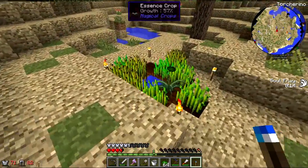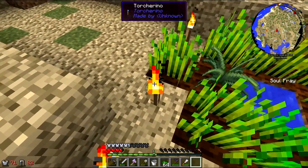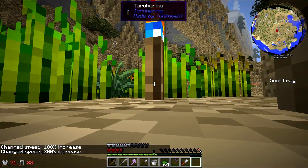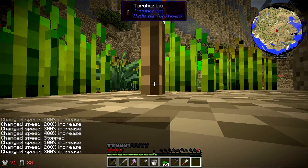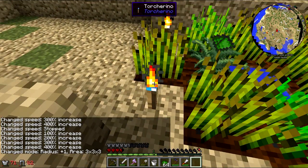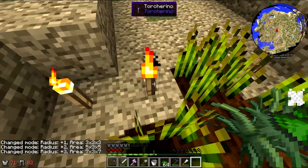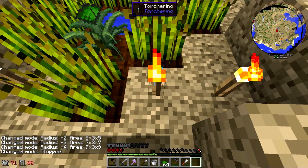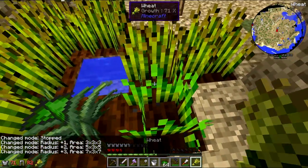Let's just place this guy right here. We're going to shift right-click on him — change speed 100 increase. Now we're going to want to change the radius. Oh, that's 200 — whoa, this thing goes super high! How high does it go? 400! But now I need to increase the radius. There we go — three by three, five by five. Let's go with five.